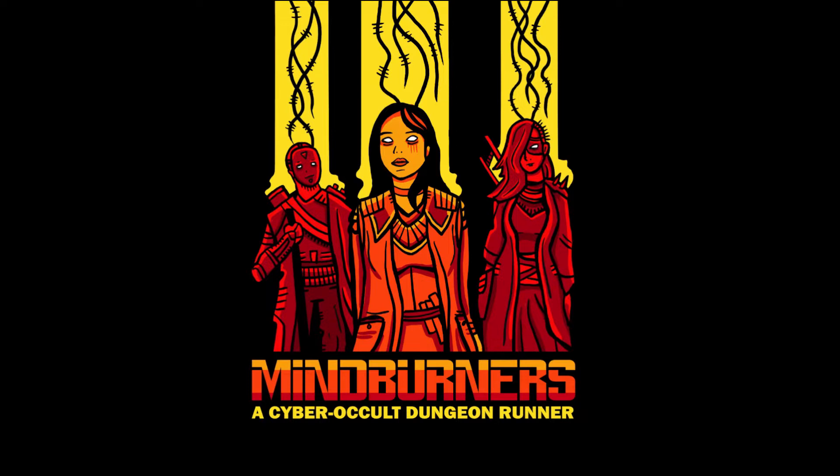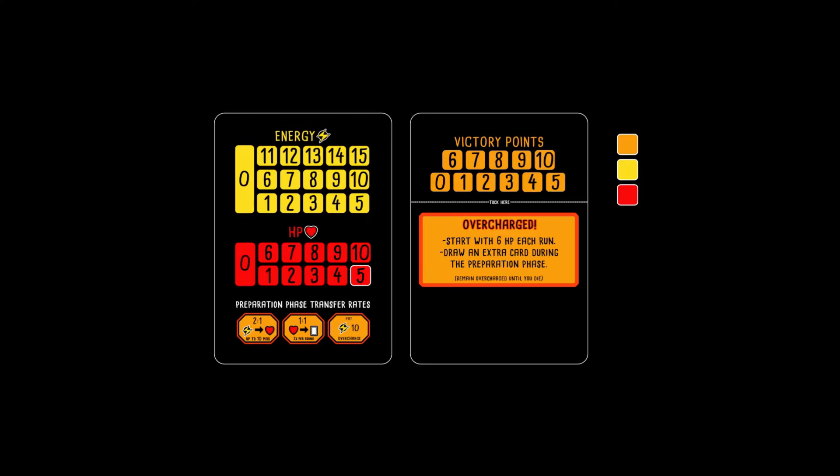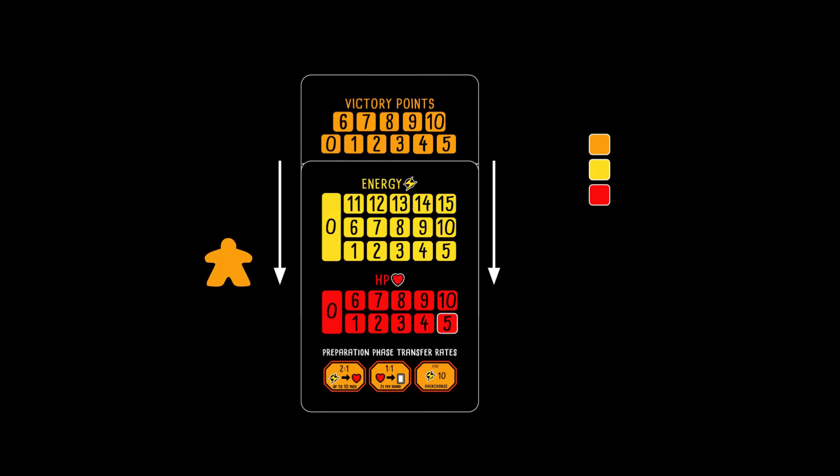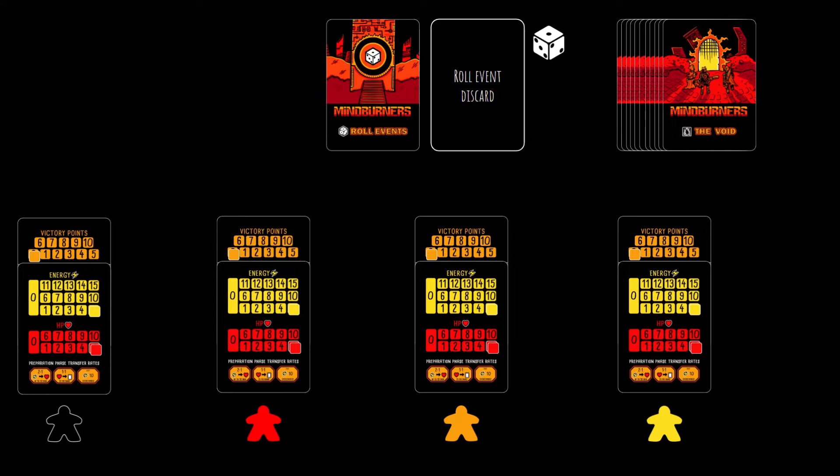Let's dive right into setup. First, give each player a hit point and stored energy tracking card, a victory point tracking card, one tracking cube of each color, and a player token. Then slide the victory point card beneath the hit point stored energy card so that the victory point tracking section is revealed, but the overcharged square and text is covered. Each player begins every run with 5 hit points, 0 victory points, and 5 stored energy. Place the corresponding tracking cubes on each track accordingly. Next, shuffle the 12 role event cards and set them aside with the 6-sided dice to create the role event deck, leaving room for a discard pile. Then shuffle the 10 void event cards to create the void event deck. And finally, shuffle the 24 ability cards and create the ability deck, leaving room for a discard pile.